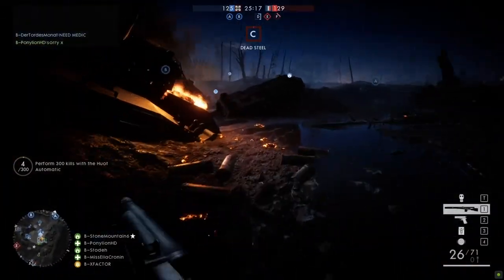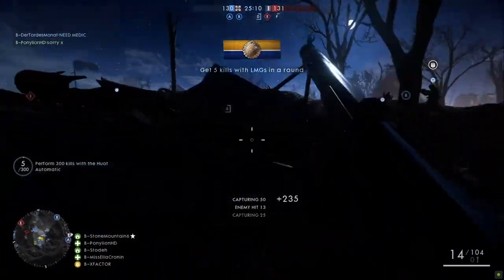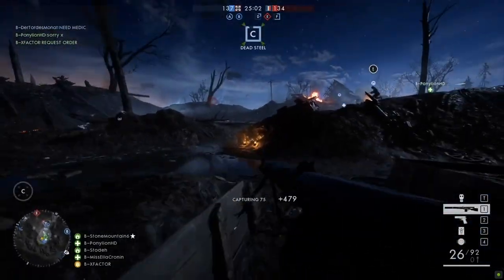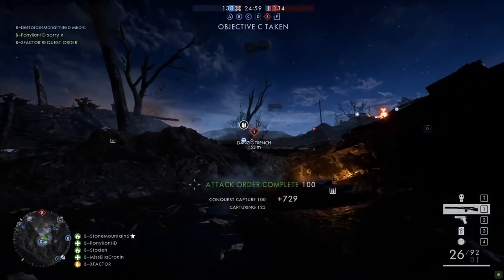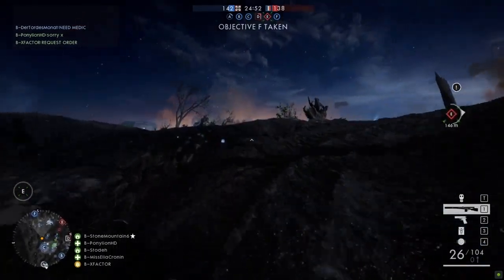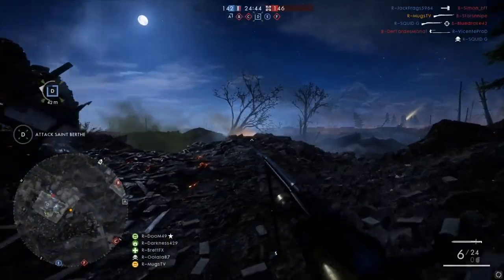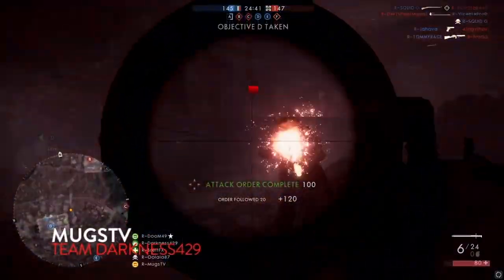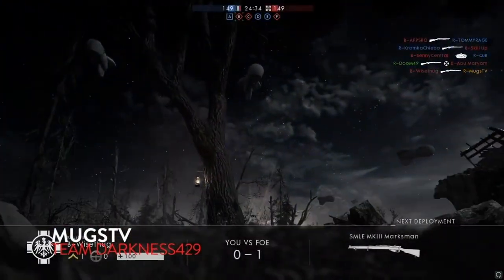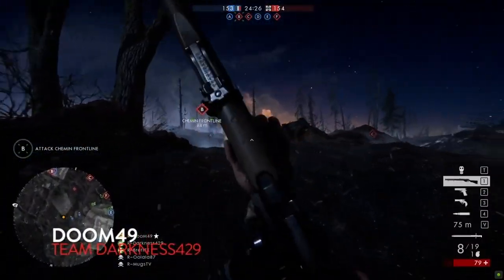Let's talk about the lighting, because there is a distinct difference between the French and German sides. We took a lot of interest in creating differences between the sides. The map has quite a bit of symmetry, so lighting played a big role in differentiating them. On the German side, you'll see a lot of electric lights — search lights, light bulbs — and that's a good indicator you're on the German side. That is actually quite true to history: the Germans buckled down, fortified their trenches, and that's why they survived this attack.